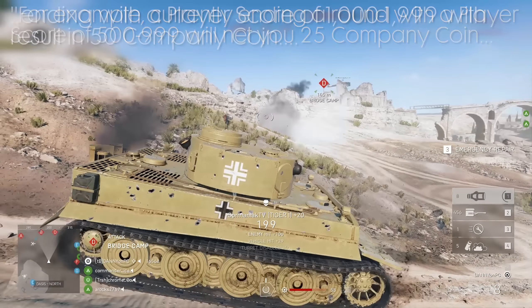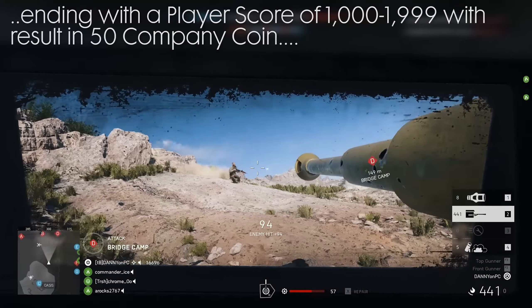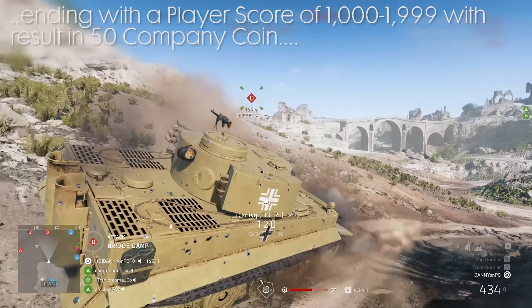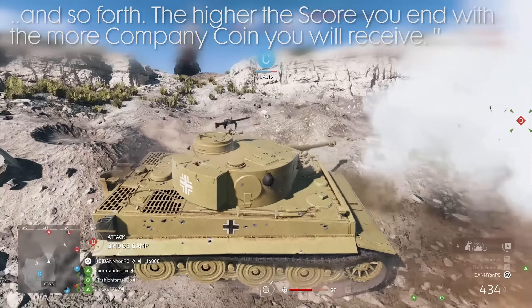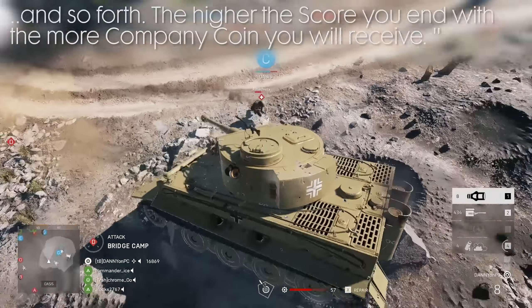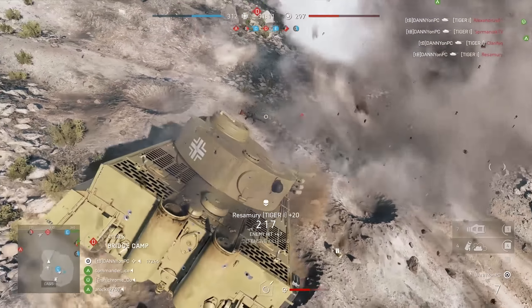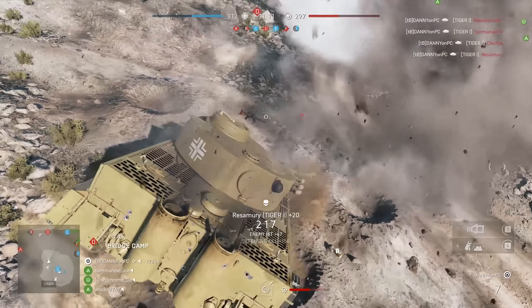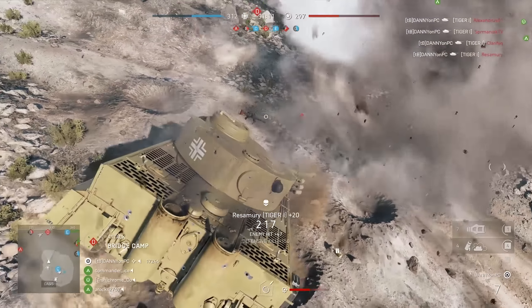They also explained how it is calculated how much coins you will actually get. For example, currently ending a round with a player score of 500 to 999 will net you 25 company coins. Ending with a player score of 1000 to 1999 will result in 50 company coins. And so forth, the higher score you end with, the more company coins you will receive. He also said there is no hard limit on how much you can earn per day — the more you play, the more you earn.